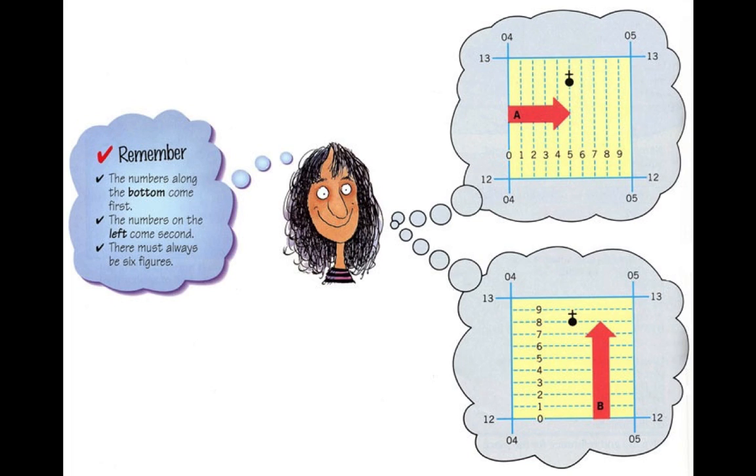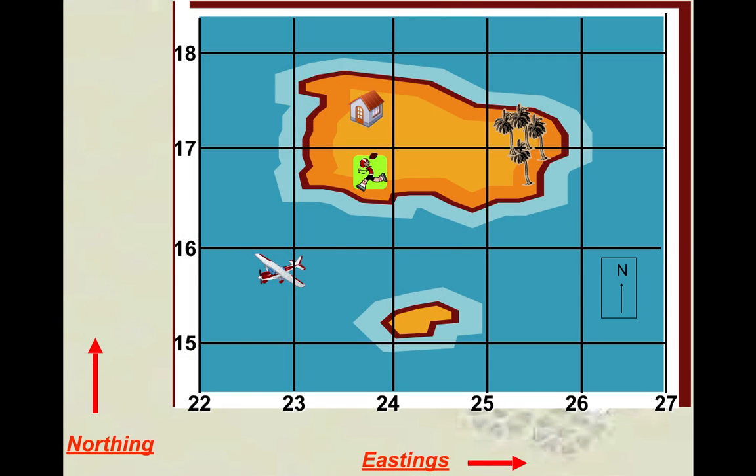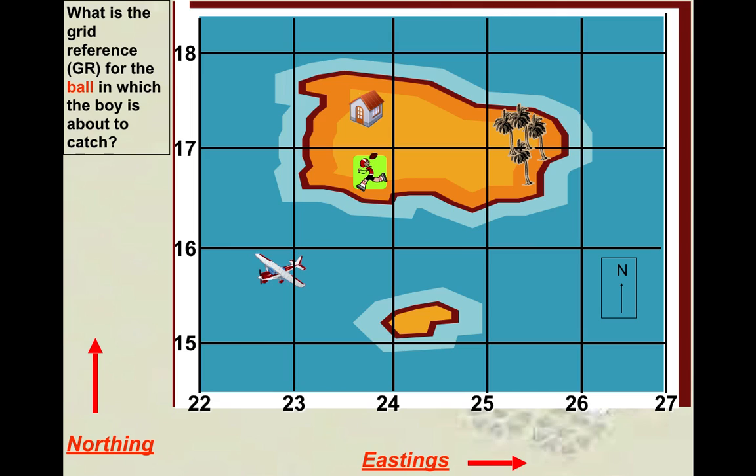Let's see how confident you are on the map. What is the grid reference for the ball that the boy is about to catch? Students attempt answers: 23, 2 and 16, 2... 23, 7 and 16, 9... 23, 8 and 16, 9. A few different answers before the reveal.